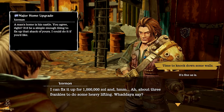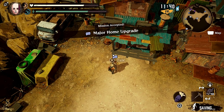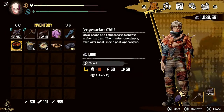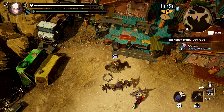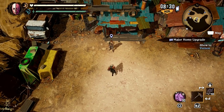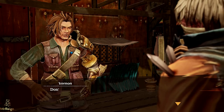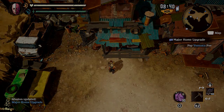Vernon is going to have a mission for you called the major home upgrade — this will be his last mission. If it isn't available yet, just keep doing his missions until this one appears. He wants you to obtain three Frankies. Once you bring those back, you'll get a home upgrade that creates a new kitchen inside your home, and that's where you're able to craft and put together the golden dish.